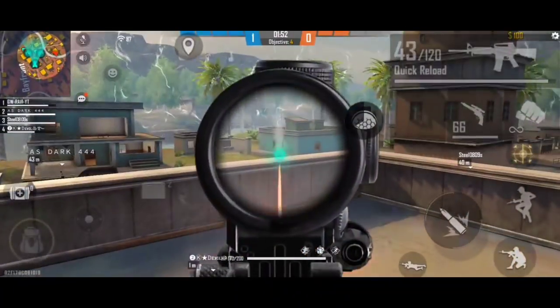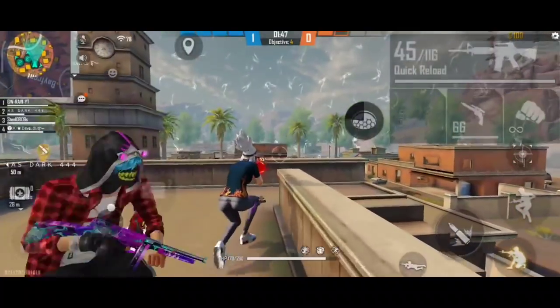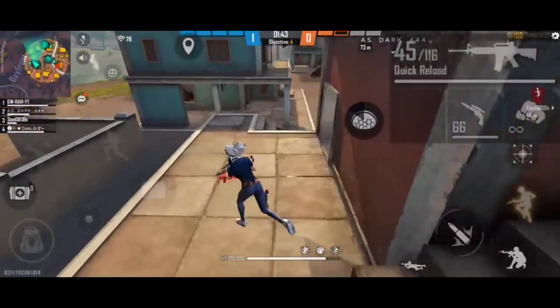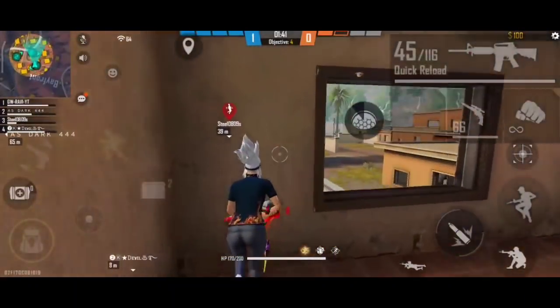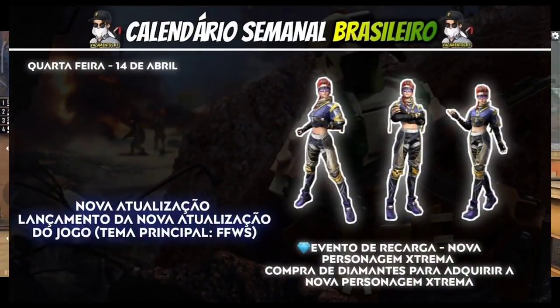If you have any opinions, drop them in the comments section. The next update is the top-up event. We have a new character — an extreme encounter character. She is a female bundle with an active skill. We have a top-up event in this update.